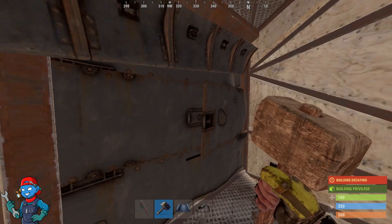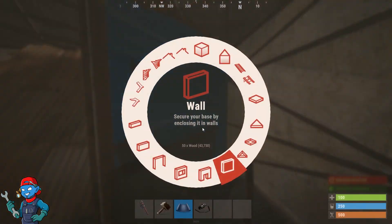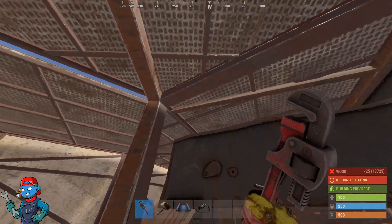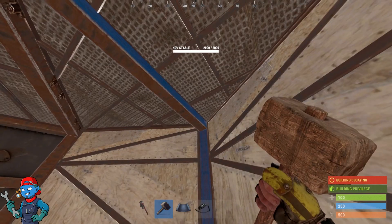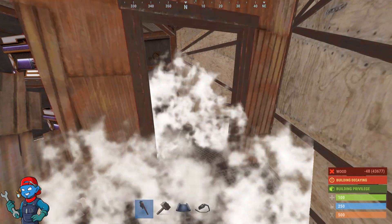So instead of having a wall right here, let's make that a frame — and make sure it's a high qual frame. Then get rid of this frame and make this a door instead.